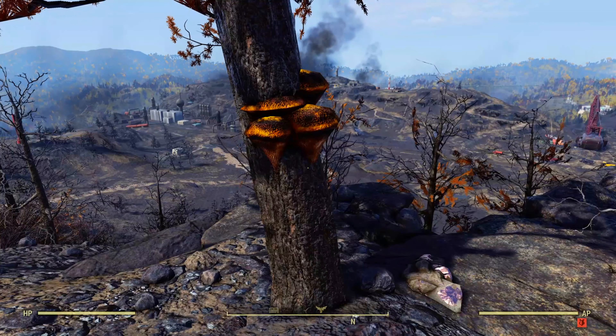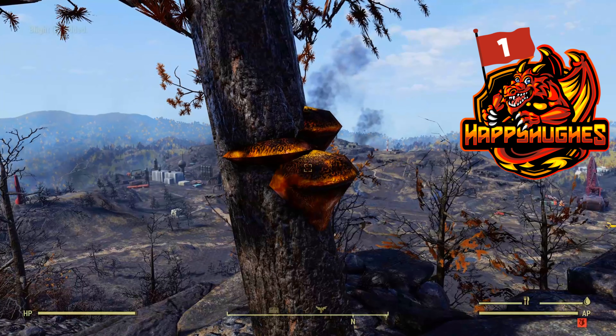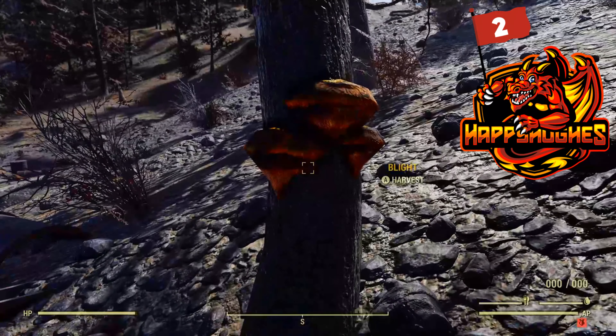Just check that you've got the Green Thumb perk equipped so we get double the yield. Let's see how high my dragon can count — that's number one, number two.